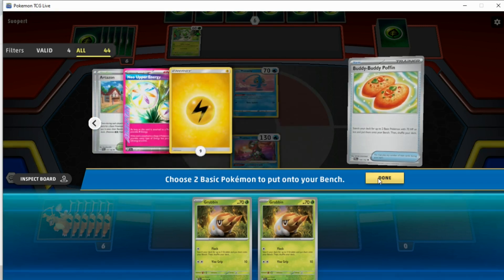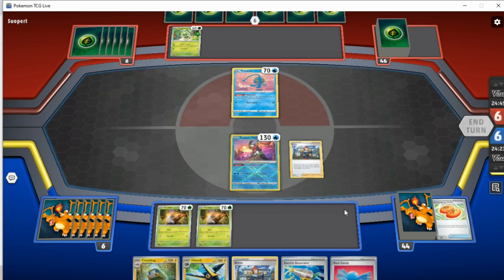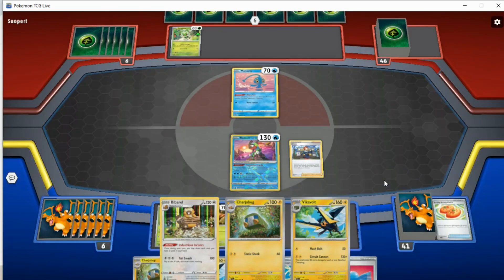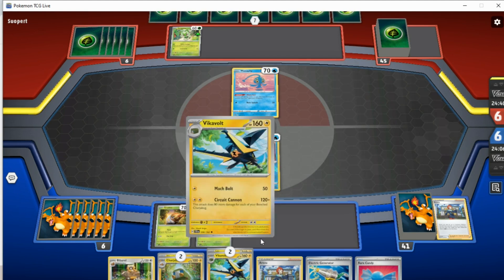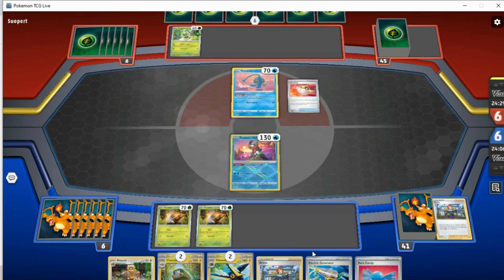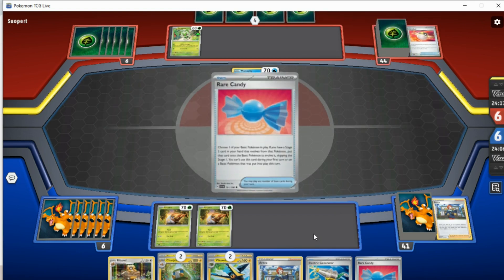We've got a bunch of stuff in the deck, which is fine. I'm playing Neo Up Energy — I might switch to Maximum Belt but haven't made my mind up. I could Aruza — we will Aruza, get Bibarrel out of the deck, then take a Charger Bug and a Vikavolt. If you could Generator to the Grubbins that would be perfect, but it's really annoying that you have to wait until you have Charger Bug or Vikavolt before being able to use it. I'm probably just going to remove Generator and build a more streamlined version of the deck — but if I do that it probably means I have to remove Neo Up Energy as well.